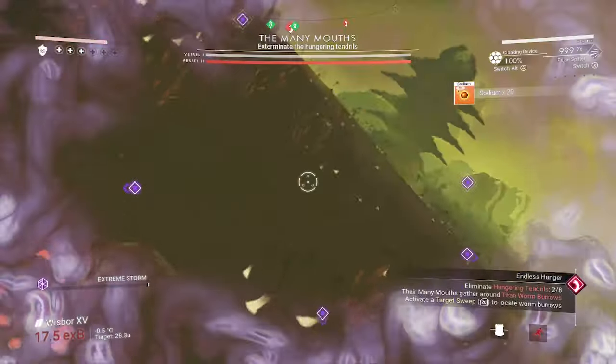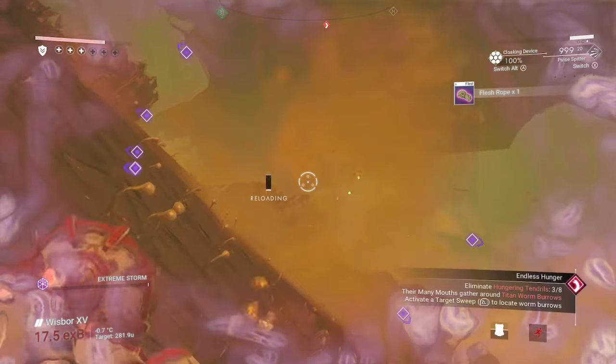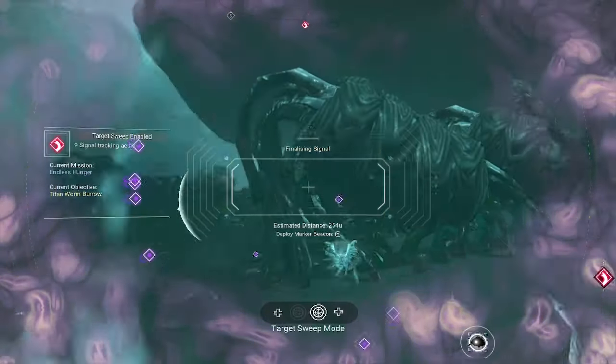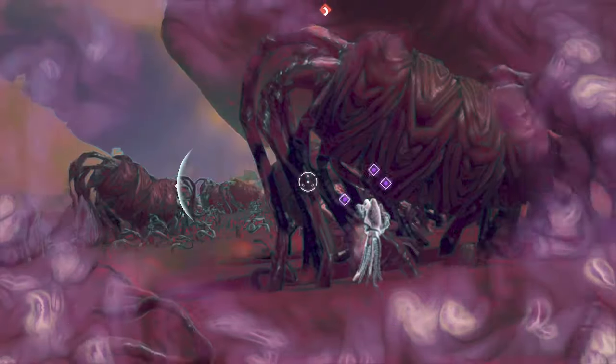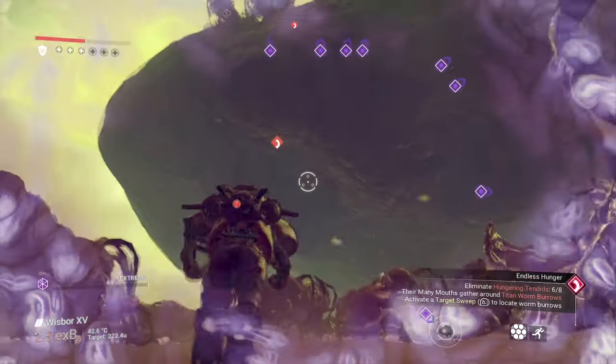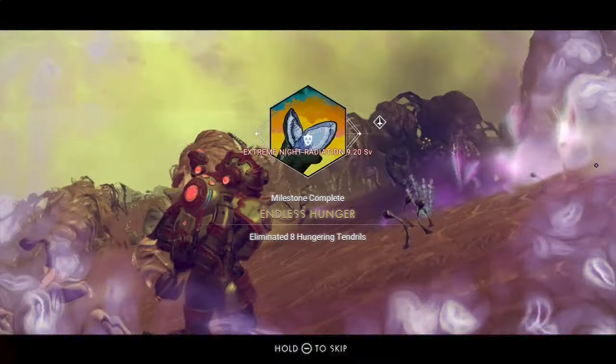We will then have to leave this planet and find the infested planet in the system. Land there and defeat eight hungering tendrils. Once you're on the infested planet, use your target sweep mode to find a titan worm nest. When there, you'll need to defeat the hungering tendrils. Rinse and repeat until eight are defeated and tick off the endless hunger objective.